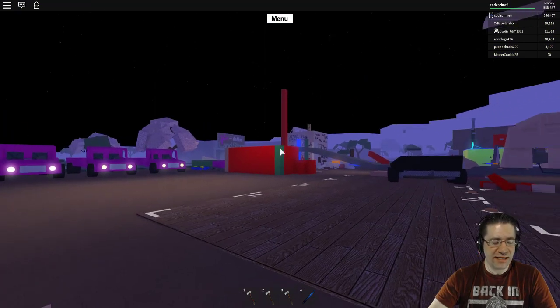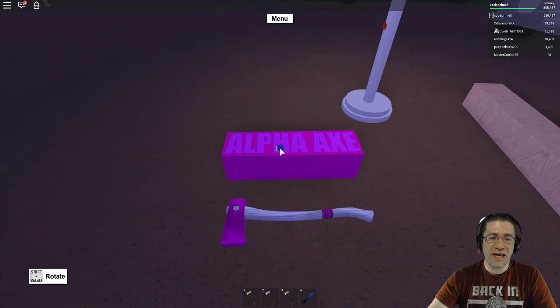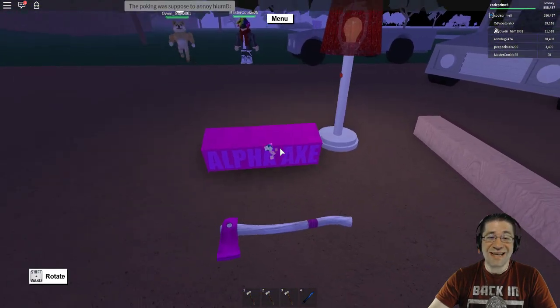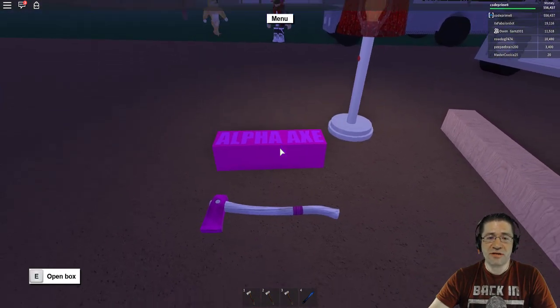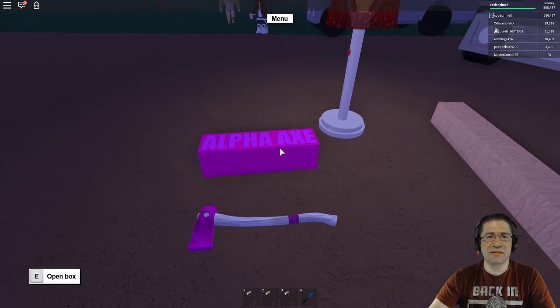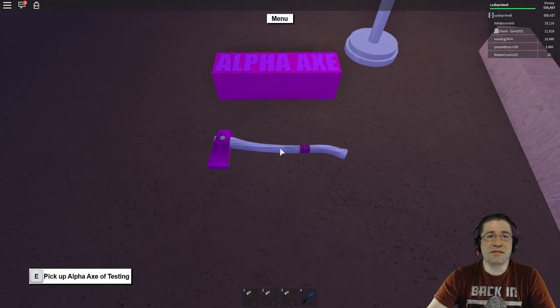You could pick it up over at the Wood R Us — it cost about $500, and it came in a nice pink box just like this. The Alpha Axe is not available in-game; there's no way to get it except by purchasing it from another player. The boxed version goes for about $15,000 to $20,000 in-game dollars, and the unboxed version is anywhere from $5,000 to $10,000.